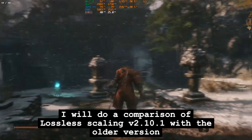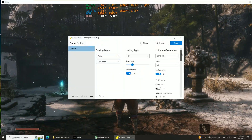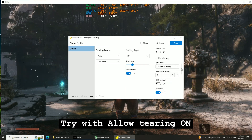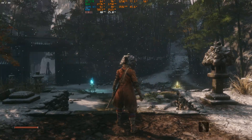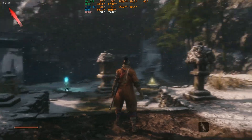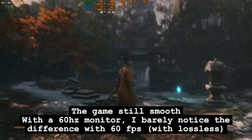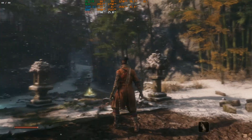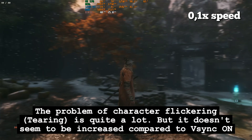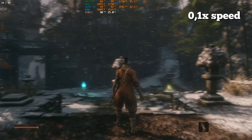Lossless Scaling v2.10, one with the older version. Try with the tearing on. The game is still smooth with a 60Hz monitor — I barely noticed the difference with 60fps with lossless. The problem of character flickering and tearing is quite a lot, but it doesn't seem to be increased compared to V-Sync on.